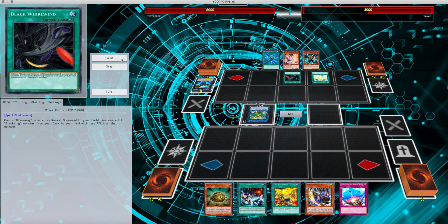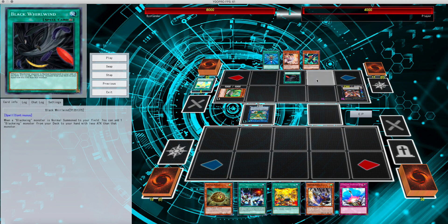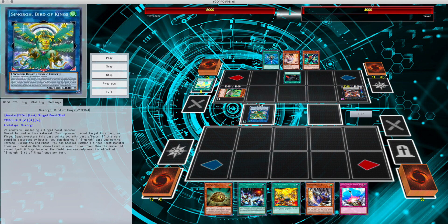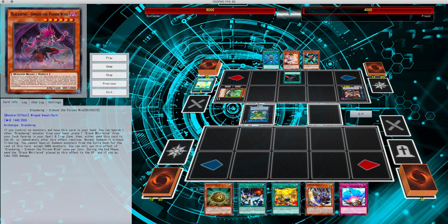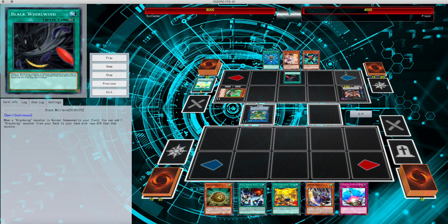Simorgh King, Lifeshaver, into Infinity — but he doesn't go in for it because he didn't extend enough. He couldn't get out the Union Carrier to get the Thunderbirds equipped onto this, and then the Apex Avian. So instead he brings out Stormwinds, Barrier Statue — it's a good stunt card.